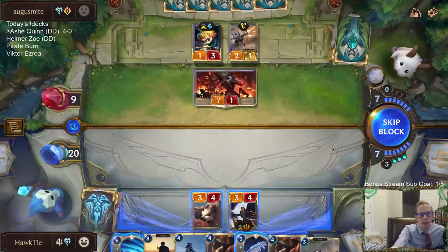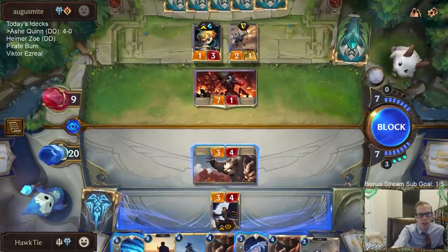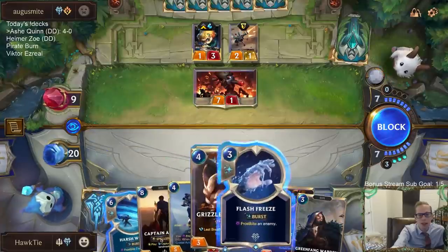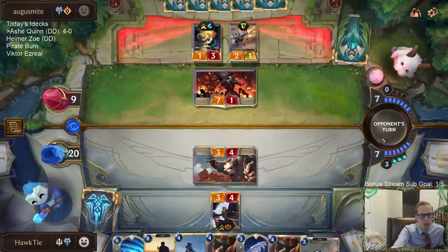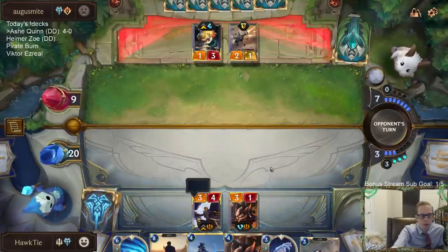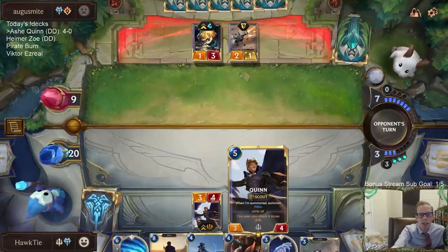I think I'm just going to take the seven. Or maybe I'll just block with the 3-4 and trade here. I kind of want to save the Flash Freeze and Harsh Winds to protect the champions. Maybe just block — I don't know. I kind of like the block, but that 7-1 definitely threatens blocking Quinn.